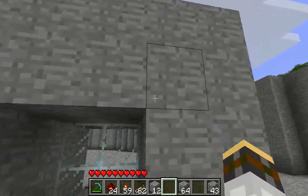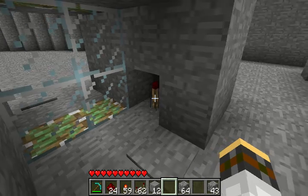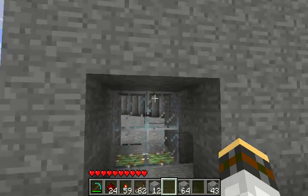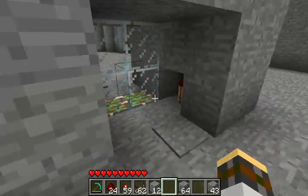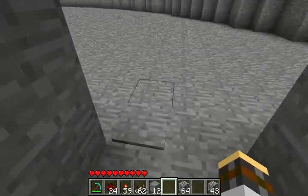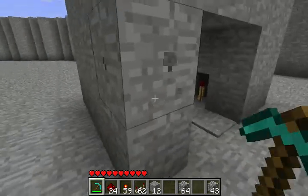And this one is definitely a lot more compact. The only thing that shows is this little torch right here, and even that can be hidden - I just didn't want to make this one more block out because it's already pretty small. But if you do want to hide it, I can show you how to fix that in just a minute. So this one works on both sides with a pressure plate.